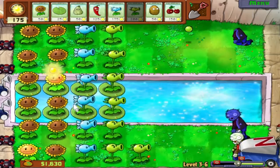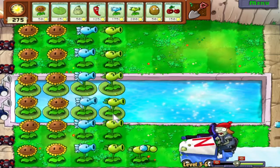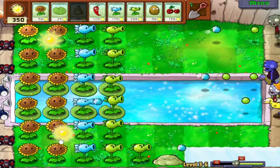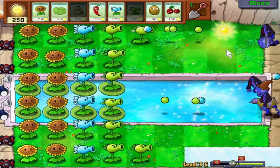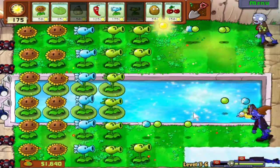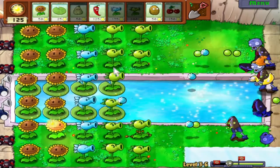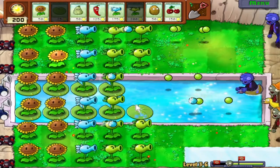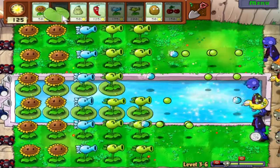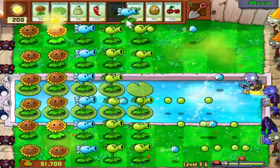Here comes the Zomboni. He's pretty fast — actually I think just as fast as the Football Zombie — so he's going to end up killing my Repeater if I don't do something. I'll use the Squash to crush him. As you can see, that's a good amount of ice left behind — I think that should be enough to summon a Bobsled Zombie, possibly. And you can't even place the Snow Pea on the ice, even though Snow Pea is an icy plant to begin with. Wow, the ice melted all on its own — I cannot believe a Bobsled Zombie did not come from that.